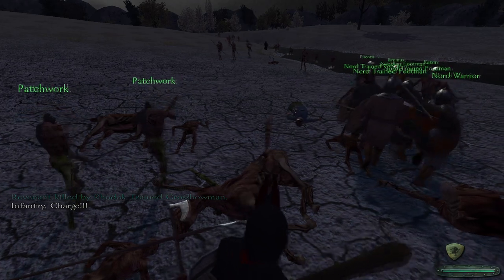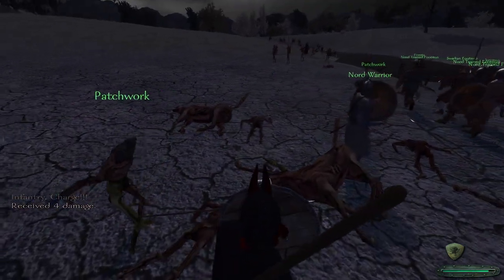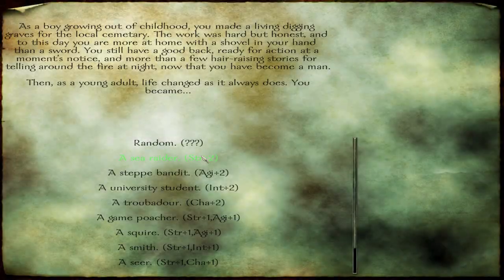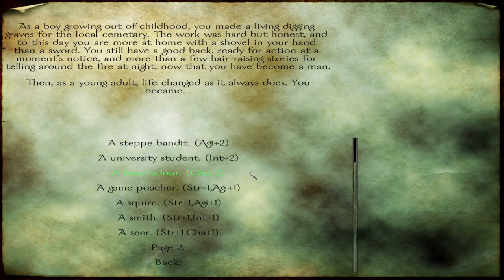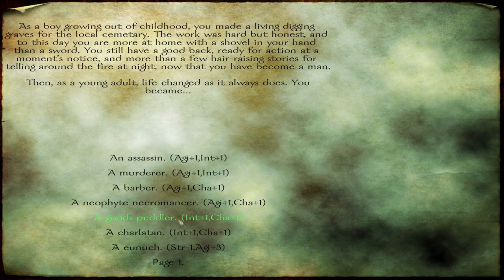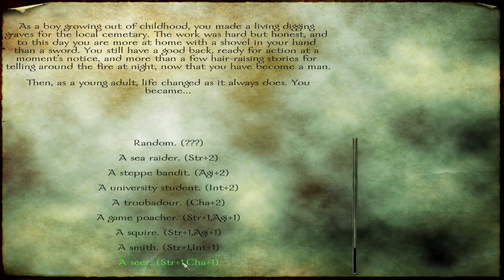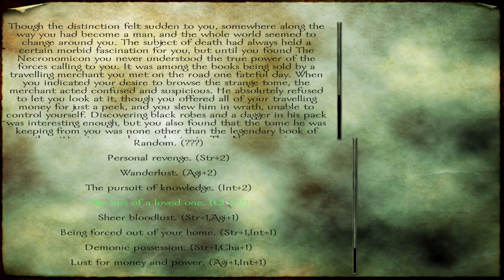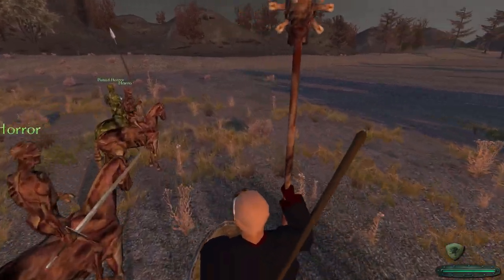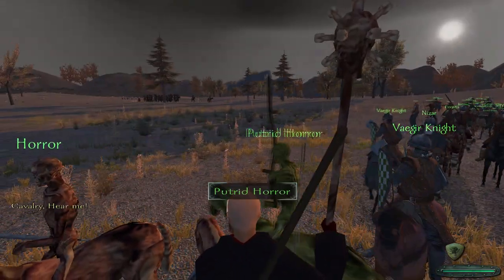The Investigator also gives a bonus to agility and charisma, and charisma is always nice for having a larger army. When you come to the 'you became' section, the nicest options for a necromancer are Neophyte Necromancer or University Student. I chose Neophyte Necromancer because it lets you start the game with the Necronomicon book. It also gives you a bonus to agility and charisma. The Necronomicon contains all recipes for minions and necromancy artifacts, and is also required to craft minions with.